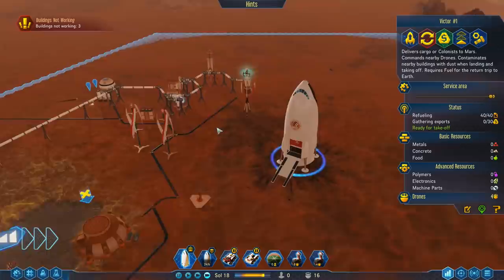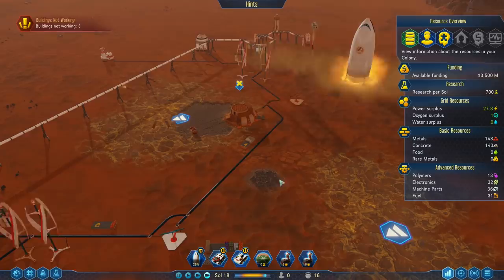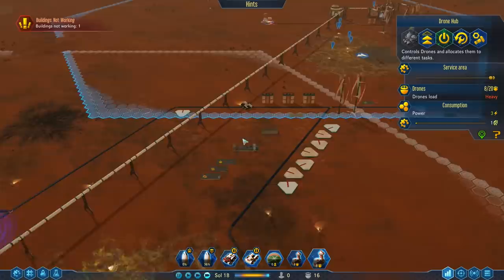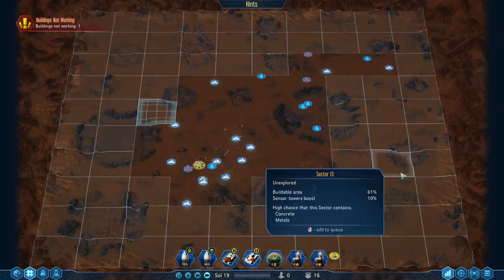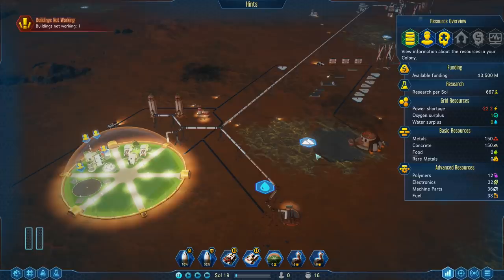Are we done with that drone hub? Yes, we are! So now we can launch our other rocket — this is going to be a cargo rocket because we could use quite a few things. We currently have 16 drones but will definitely want more. Now we are waiting for our passenger rocket to arrive with our first batch of colonists. That's going to be the end of this episode — thanks for watching, I hope you enjoyed it, and I'll see you next time. Bye bye!